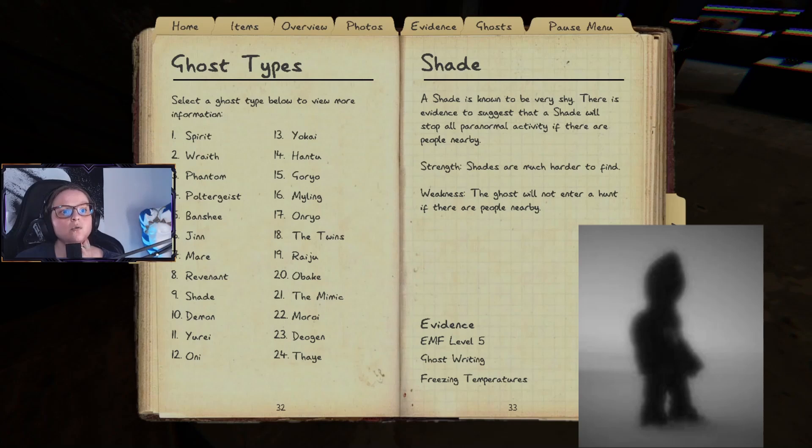A Shade is known to be very shy. There is evidence to suggest that a Shade will stop all paranormal activity if there are people nearby. Strength: Shades are much harder to find. Weakness: the ghost will not enter a hunt if there are people nearby.